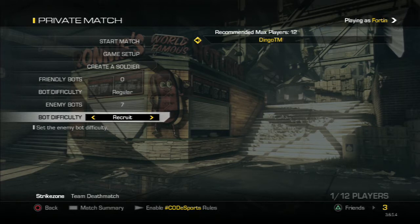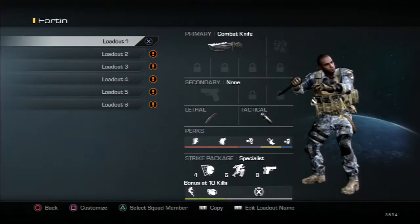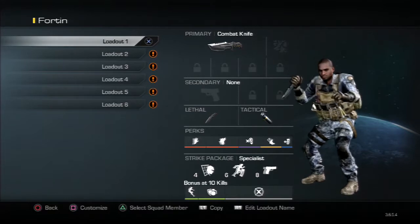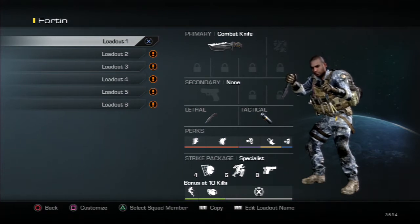Hey, what's going on guys, welcome back to Dingo Tips and Tricks. Today I'm going to be telling you how to get the Maverick. What you're going to need is a class sort of like this — just a combat knife. And by the way, this is PS3.